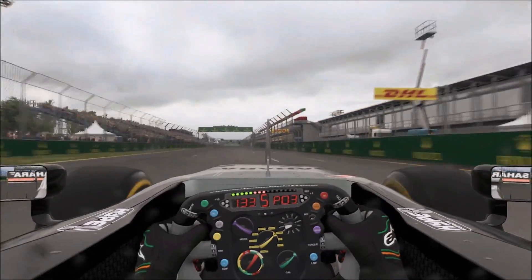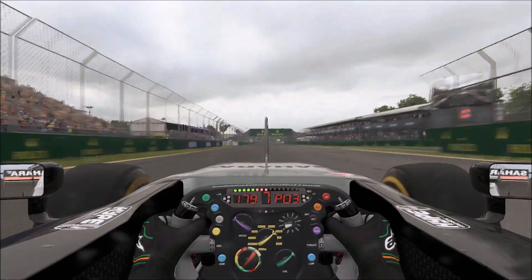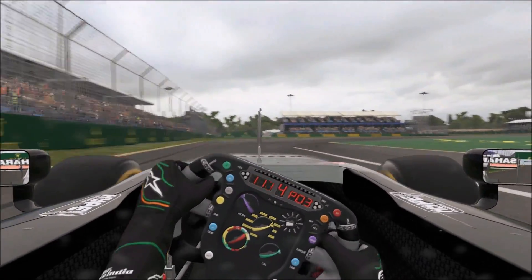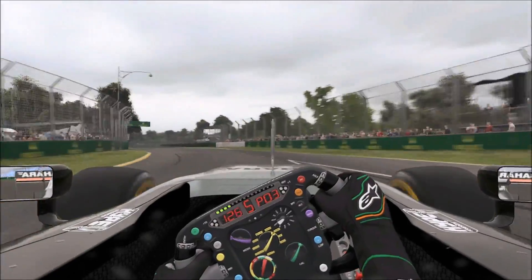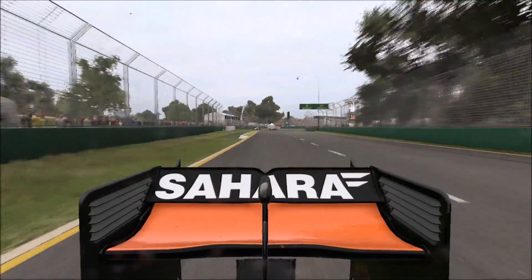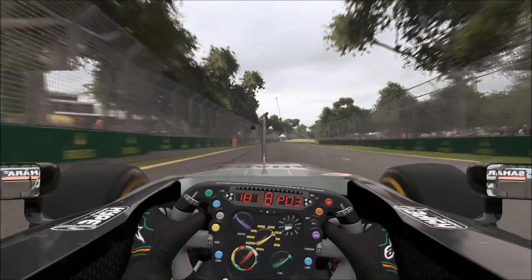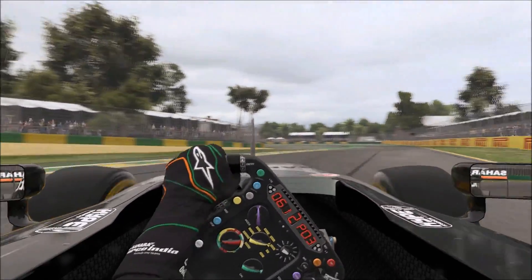Oh my word - we nearly binned it once more at that final corner. If anything, it might have helped us because it means Rosberg now doesn't have the slipstream down the pit straight. By going for the outside line once more, not only has he cost himself... there's that Williams! Has he made the move? I don't think he has - he's got very close. He's gone off track to try and avoid Rosberg. I'll try and get a replay of that one.